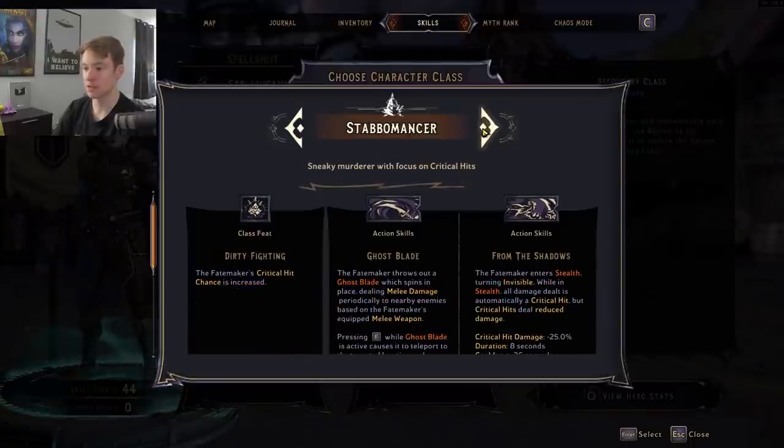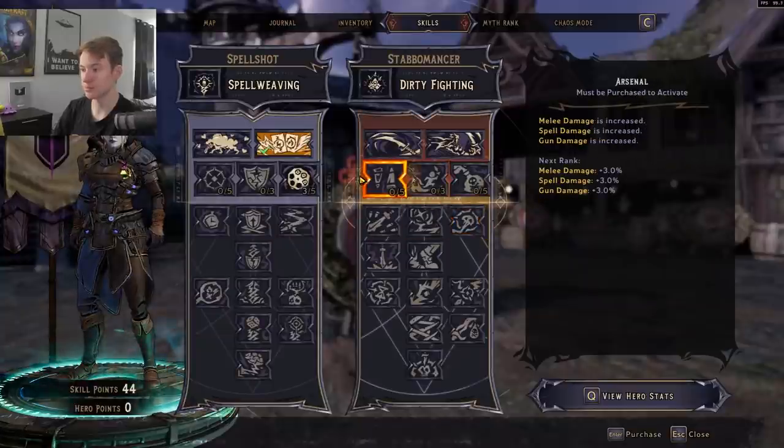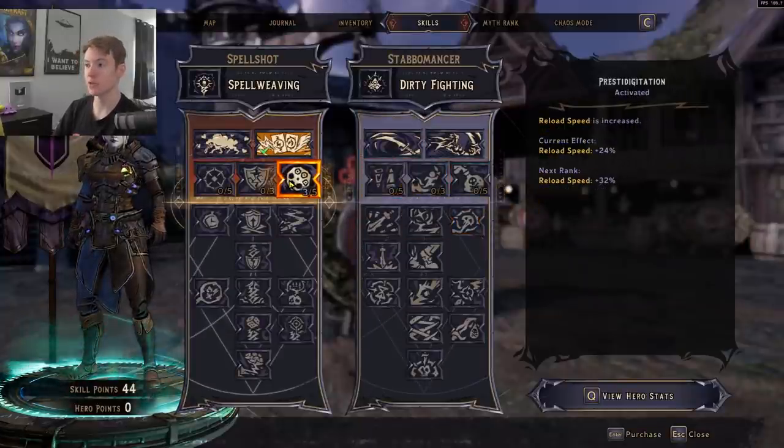For our secondary class we want to go with the Stabomancer. He has a lot of really good stuff that's primarily going to give us extra gun damage as well as movement speed feeding into that gun damage. We're also going to get the class feat which increases crit chance by a flat 30, which is extremely strong when using our gun. Stabomancer pairs very well with Spell Shot.